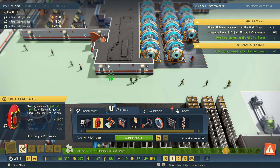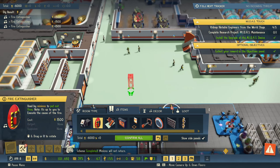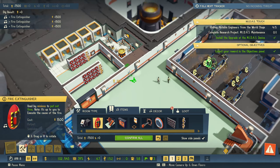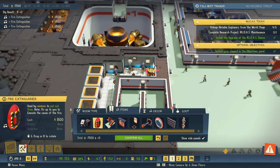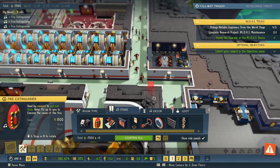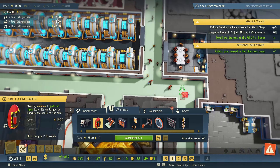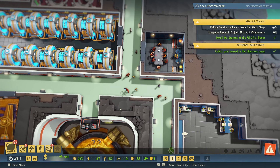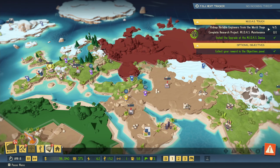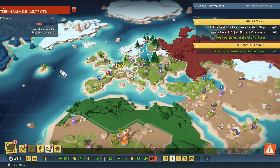We have all this power over here, so it feels like a good thing to do — having some fire extinguishers around the place, just in case something happens. I think we're good. We finished one scheme, so we kidnapped another notable engineer, which is quite good. A new criminal network has been established.